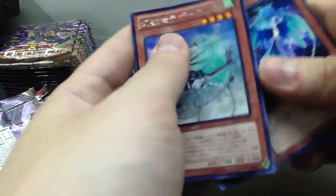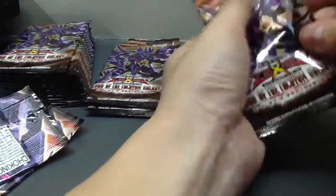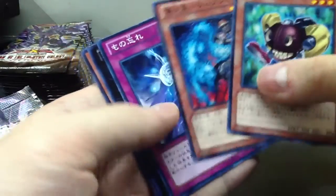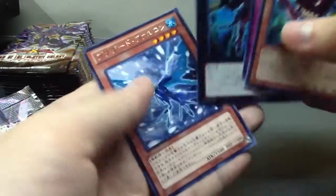Another monster for the token strategy I explained earlier. The main tactic is to special summon all those tokens out, and then there's a spell card that you can use to change them and special summon monsters from your deck, or something like that.